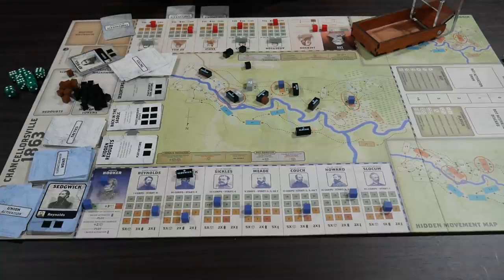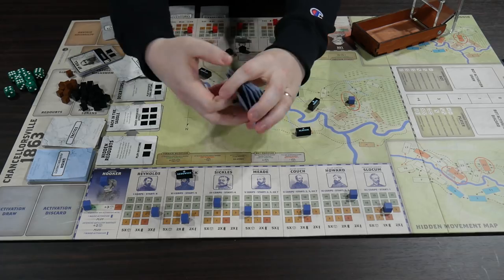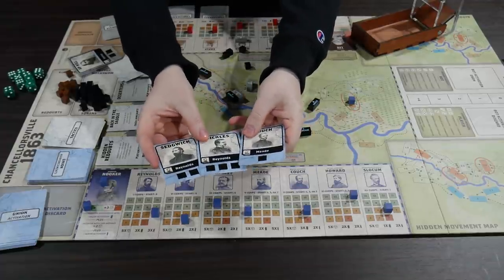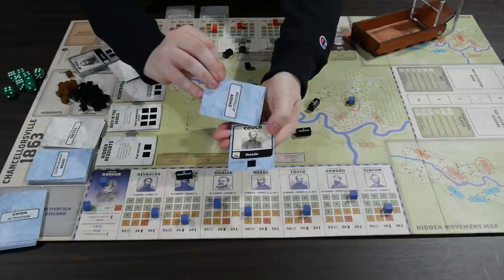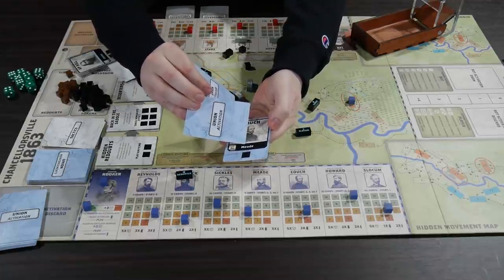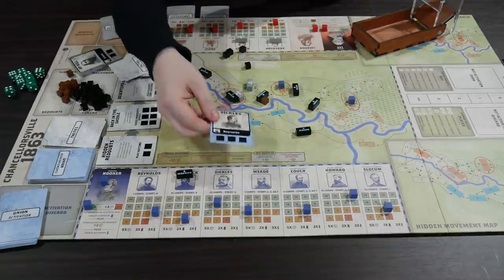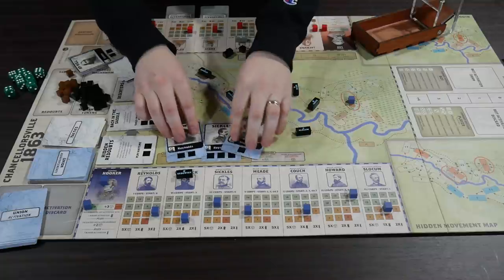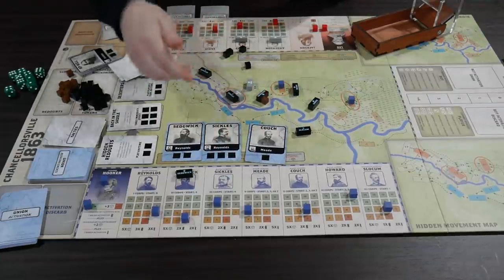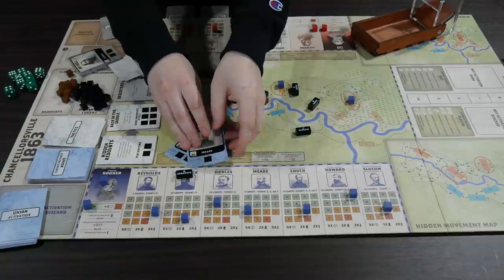You play this game with activation cards - 15 of them for each side. You have a hand of three and after you've played all 15 the game ends. You choose a card to play - it activates one formation with a major activation, so they can take two move actions, then activates another formation with a minor activation for one move. You also gain momentum cubes - some cards give you three, which is really good. You choose cards based on who you want to activate, but also how many momentum cubes you'll get, since you might need those for re-rolls.